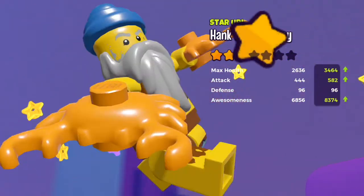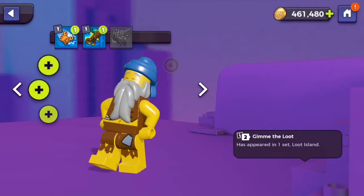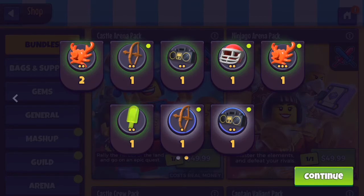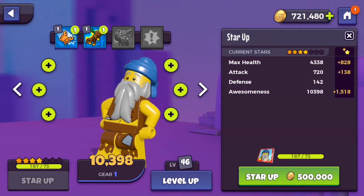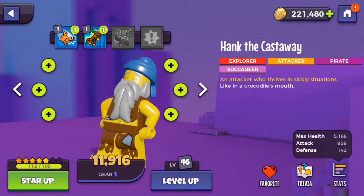We can get him to 3 stars, we've got enough for 4 stars, we've got enough for 5 stars. We copped the special bundle - 75 tiles, 200,000 coins which is going to be very helpful, a little bit of experience, and some sweet gear which we're probably not going to need. Let's star him up right now to 5 star. It takes so much gold to get these guys up. 5 star, level 46, his attack is 856.